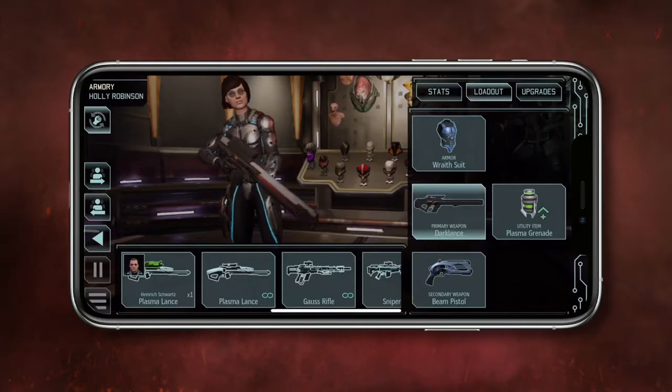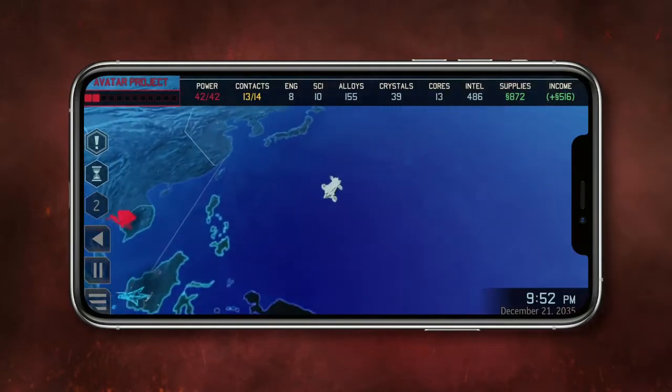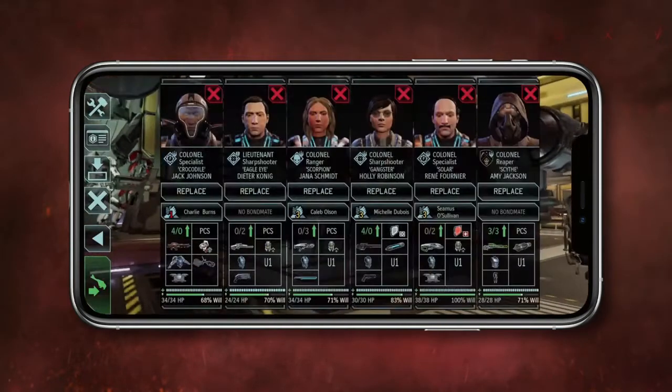Customise soldiers' names, appearances and loadouts to put your own distinctive mark on XCOM's troops. From the bridge, use the touchscreen command interface to monitor Advent activity, direct the Avenger's movements, and deploy soldiers into battle.